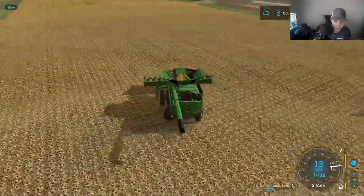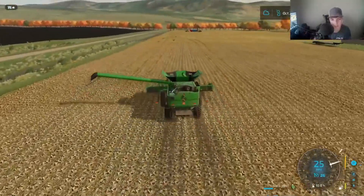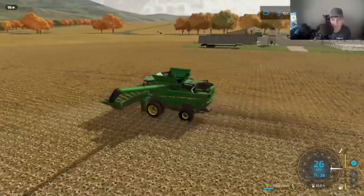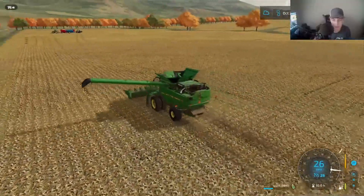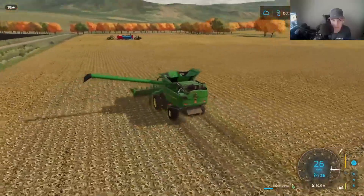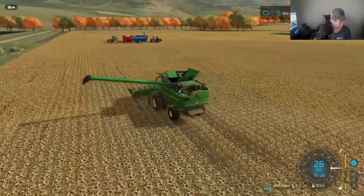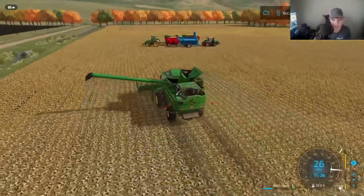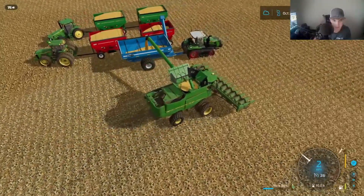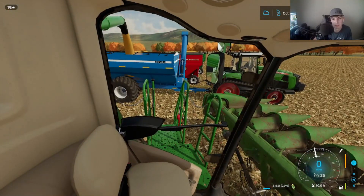So only one more section left on this field, we're making progress. This one-man operation thing is just so slow because of the fact that we got to run back and forth. Even if we have the grain cart over here, we still have to get in that and go dump, so it's really no different. But we can get a couple dumps out of the combine instead of having to run it clear down. So we'll probably run the 8110 back first, just because that one's running right now. We can start the 8530 and get that one warming up a little bit, but we'll get this dumped quick, and then we'll hop in the Fendt and get that dumped.